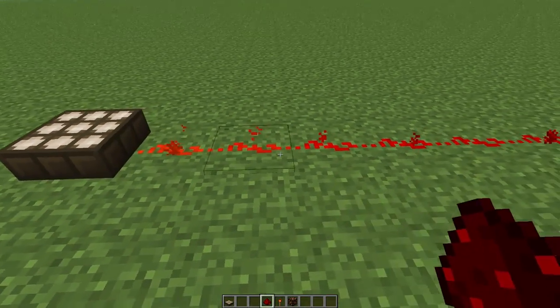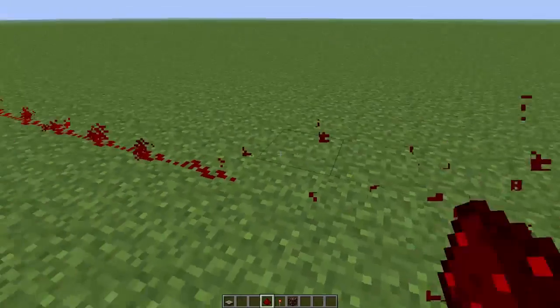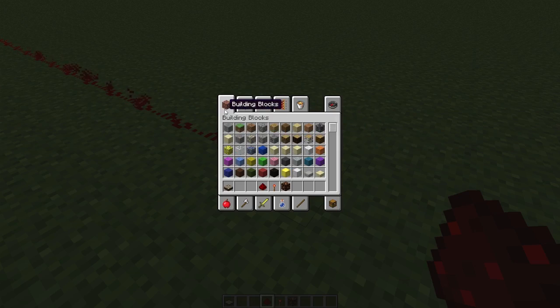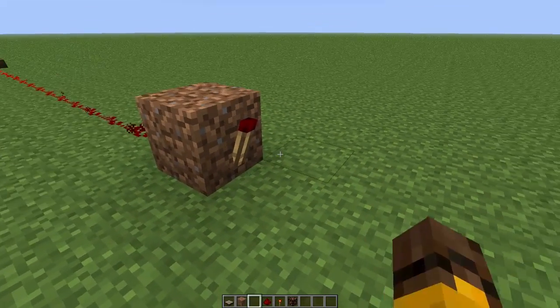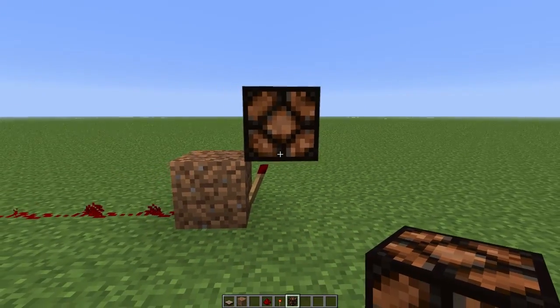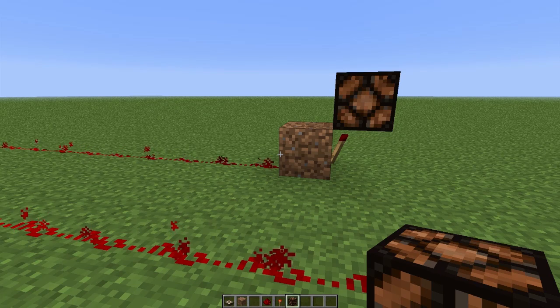Right now you can see it's 15 blocks long and it stops right here. Say you wanted something to activate at midday — you simply put a block here, I'm just going to use dirt, and put another torch on the other end. This is not going to activate at midday, obviously; this is going to deactivate when it is midday.